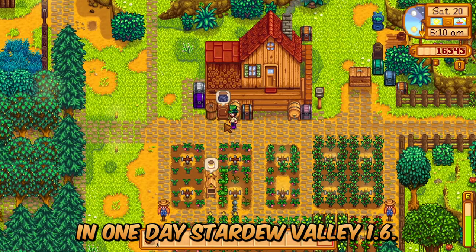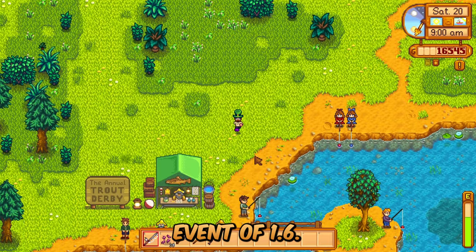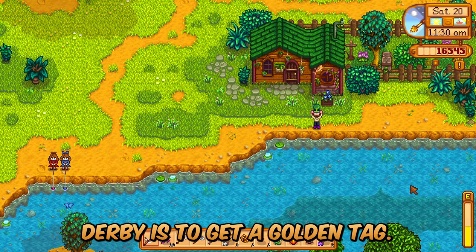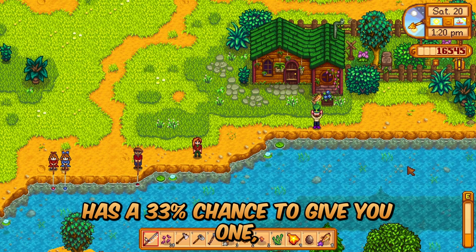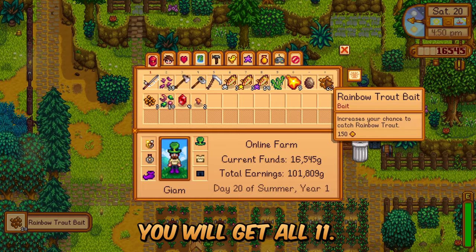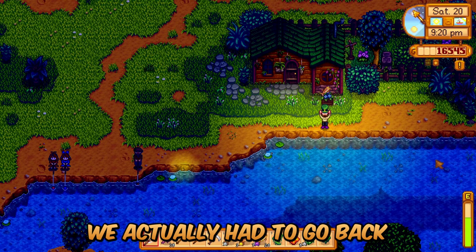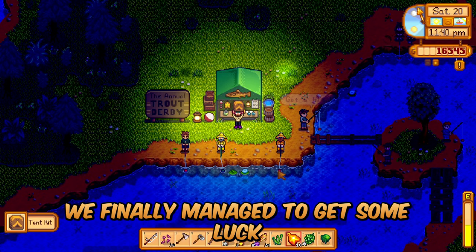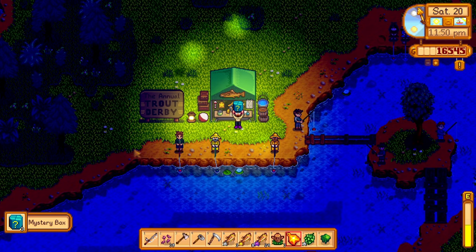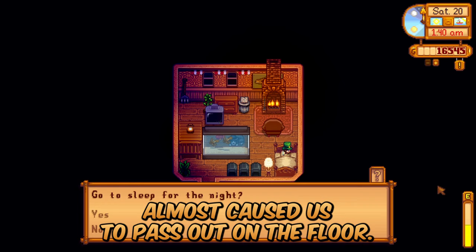We finished the two-day Trout Derby in one day. Stardew Valley 1.6, Perfection in a Minute, Summer Day 20 — our first new calendar event of 1.6. I love the little setup in Cindersap Forest, but I'm antisocial so I moved away from everyone to fish. The whole point of the Trout Derby is to get a golden tag — each rainbow trout has a 33% chance to give you one. There are 11 different rewards, so if you hand in 11 golden tags you get all 11. We used Trout Bait, which is why we got almost exclusively rainbow trout. In the last few hours we managed to get all 11 golden tags by 11:30. The hat and mystery box are the only two rewards I think are worthwhile.